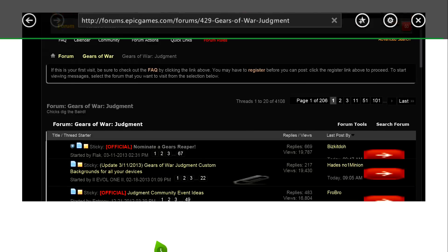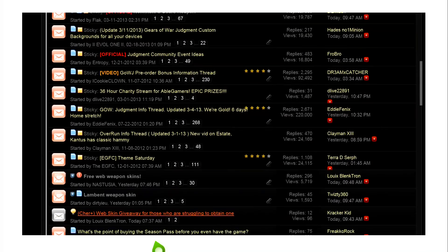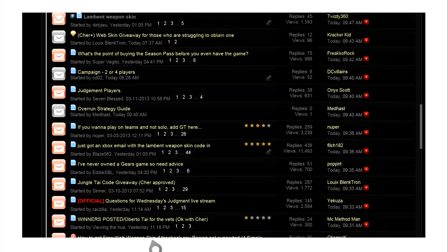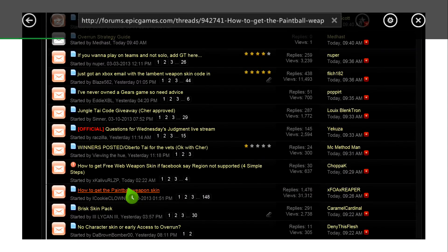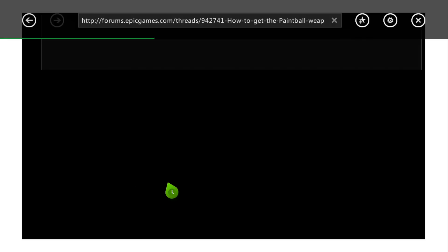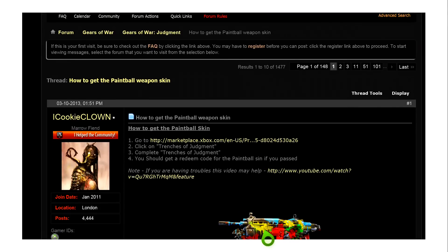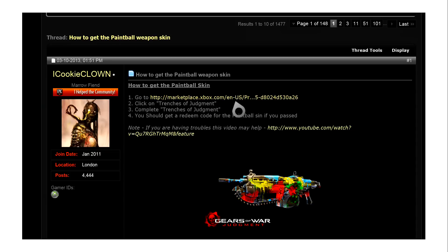Just follow what I'm doing on screen. Scroll down and there should be a forum post by a guy called icookie clown, and it says 'How to get the paintball weapon skin.' Look out for that thread and click on it. What should pop up is he gives you the link to the page where you get it, and there's also a link to a YouTube video showing you exactly how to do it and how to get this weapon skin.